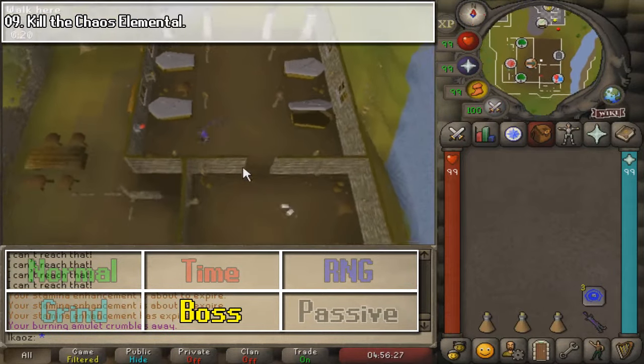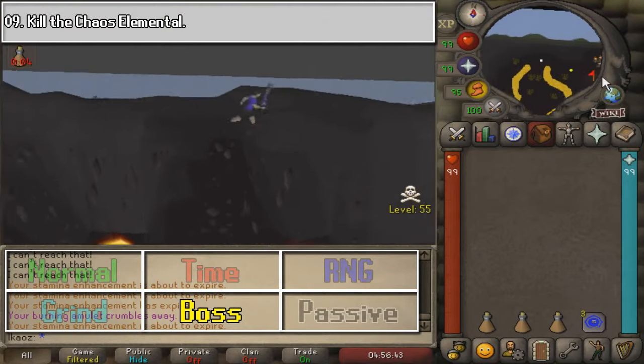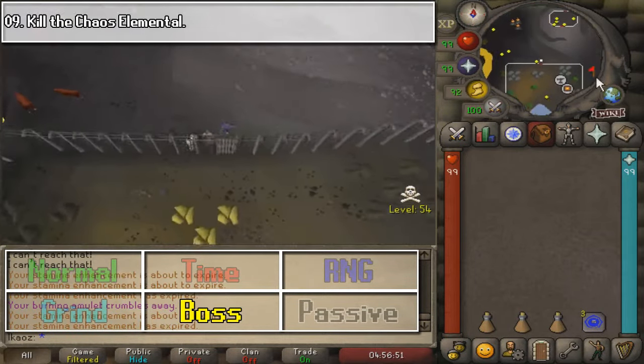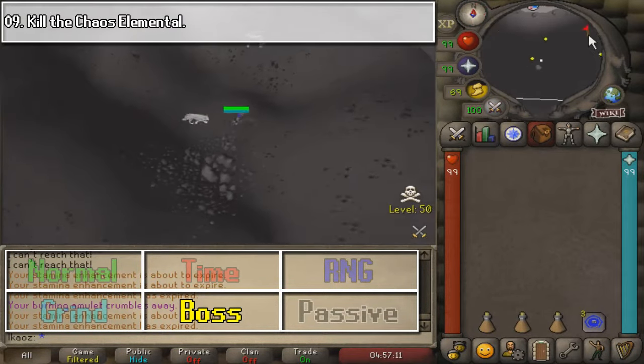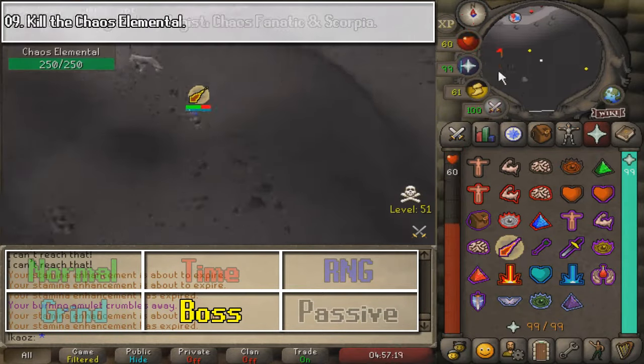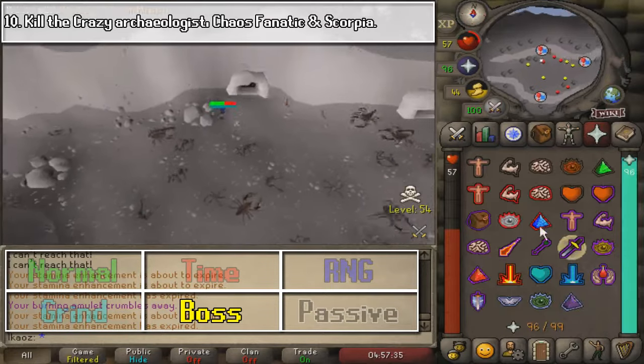For task number nine, we are going to kill the Chaos Elemental. Just like any other boss kill here in these guides, I only show you where they are, but when we get to the boss guides on the channel, I am going to show you how to kill them either just once or effectively.